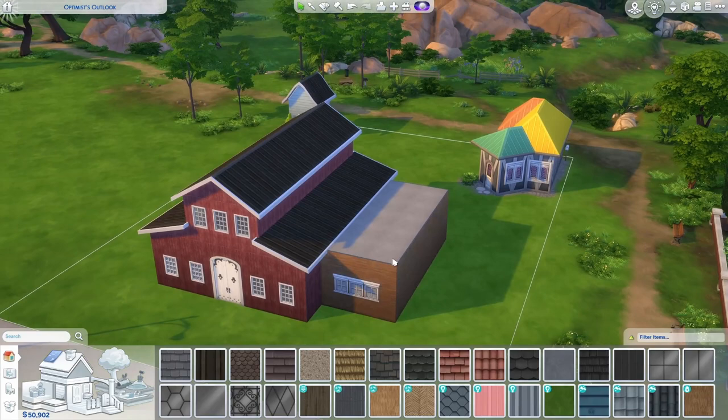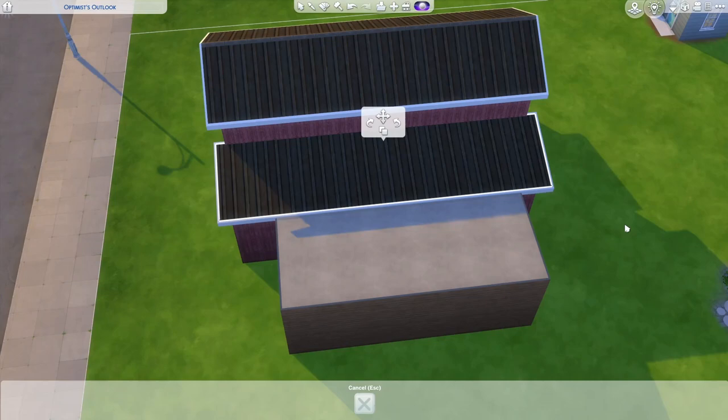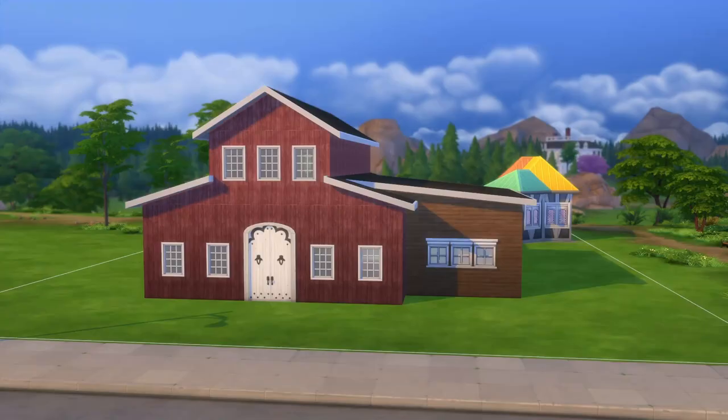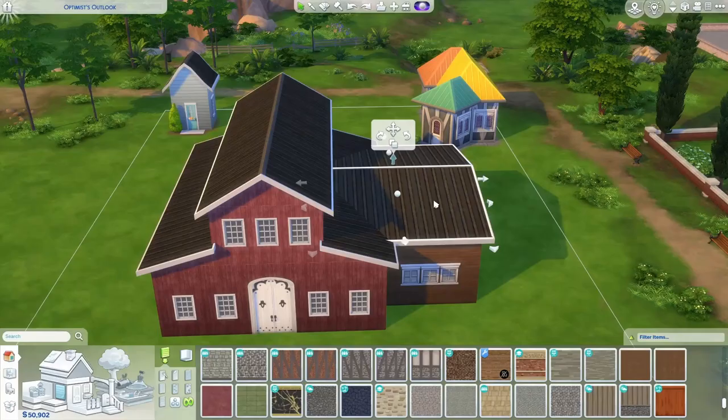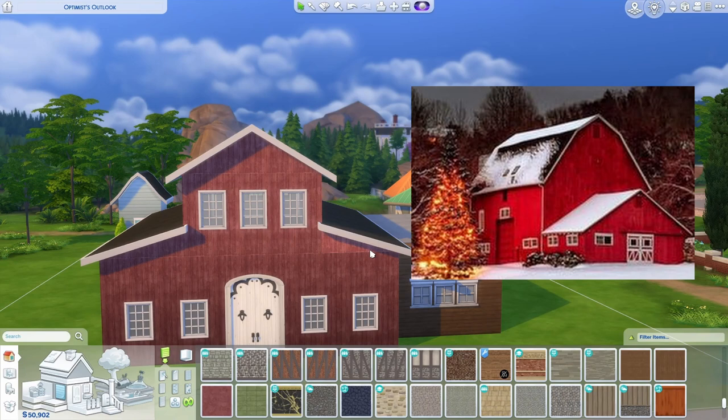Now a lot of barns are going to have some sort of addition, side building, or workshop area. Two ways to roof that would be to either start with another half gable at the same pitch and sort of match it up, or even drag the pitch down so that it looks like that, or you can finish it off with another gable roof.